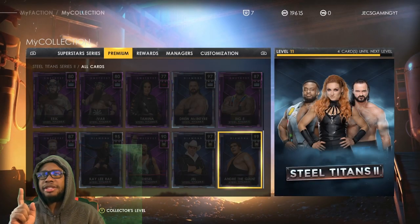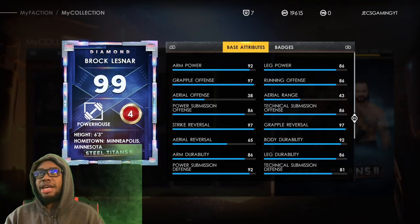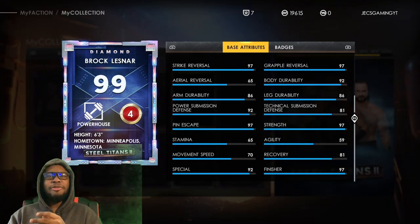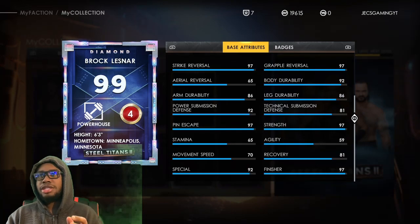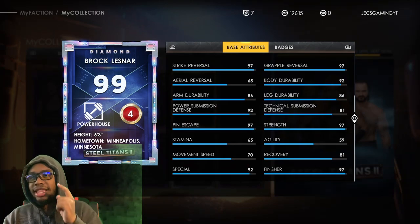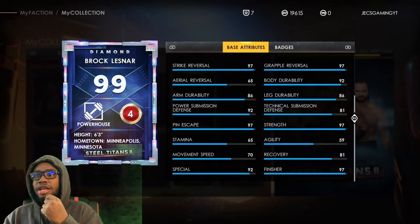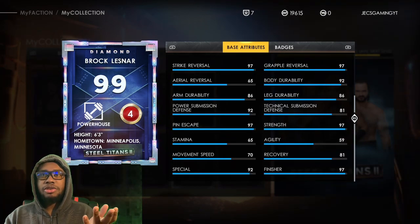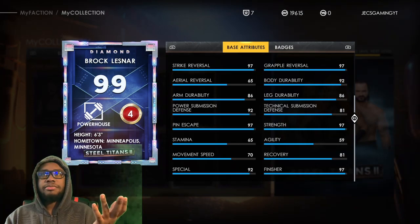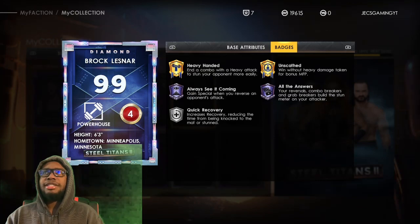Now let's check out Brock Lesnar: 92 arm power, 86 leg power, grappling offense 97 — obviously he's going to be a beast on offense. 70 movement speed, which I'm not the biggest fan of. I feel like he should at least have an 81 like Roman Reigns. 97 strength, body durability is good, finisher 97, special 92. Pin escape and stamina 65 — that's a little weird.